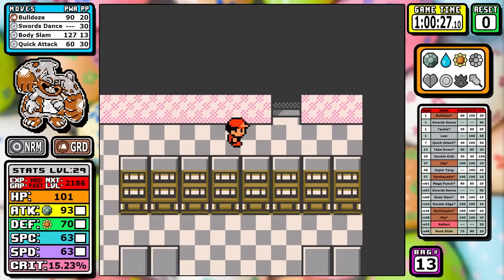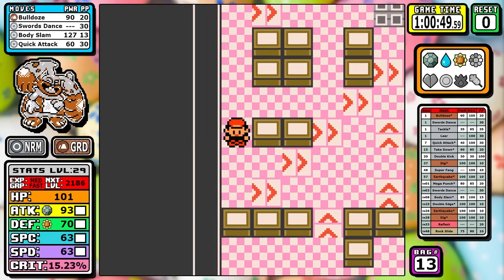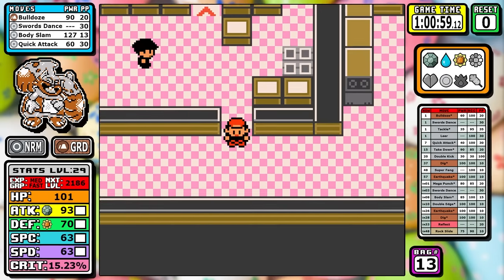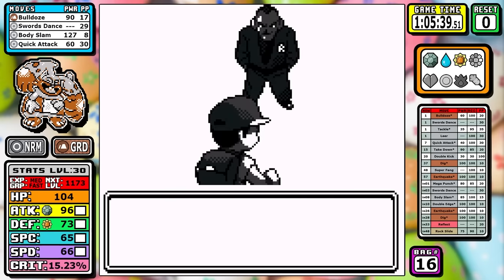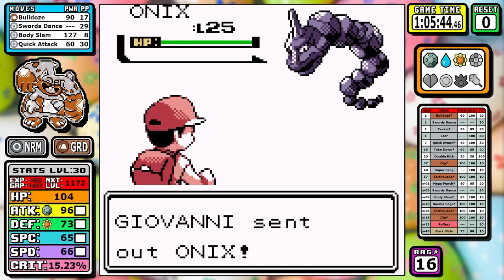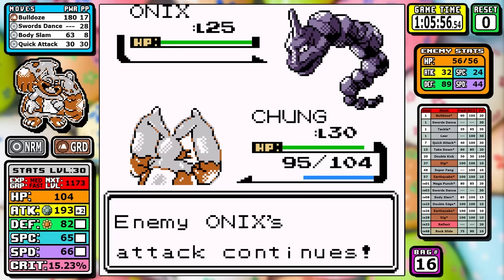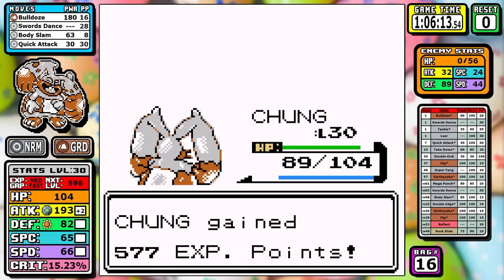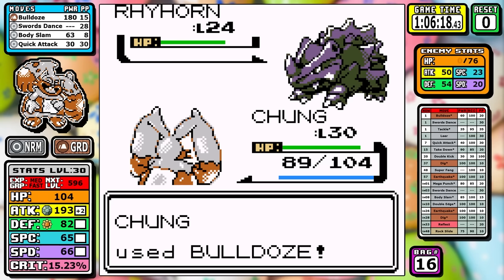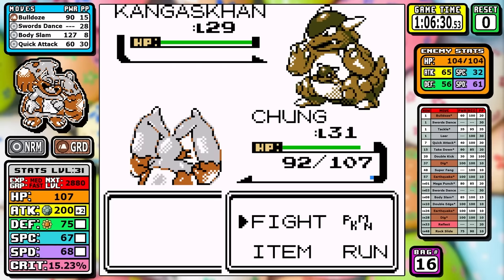As usual, the first order of business is the Rocket Hideout — I'm picking up the high-money items and doing the bare minimum. For Giovanni, it highlights a problem with Diggersby: there are lots of fights where you just have to take a turn to set up a Swords Dance. I get hit with Bind, it takes extra turns; on the Kangaskhan I get hit with Comet Punch for even more turns. You just have to set up a little and endure some turns just to hit your one-shot ranges.